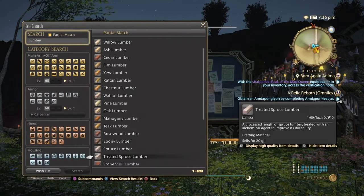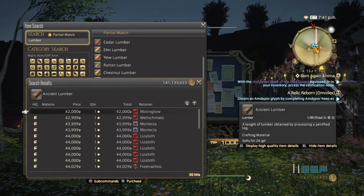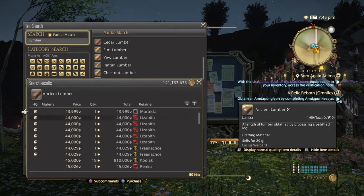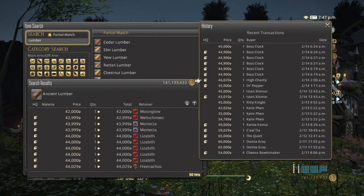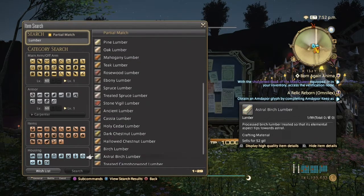Then we have Ancient Lumber, which is used in Heavensward crafting and also in glamour. Ancient Lumber is extremely expensive, and high quality versions are even more so. Even though the undercutting is a little sloppy, you can see they've been selling great for the past two days.